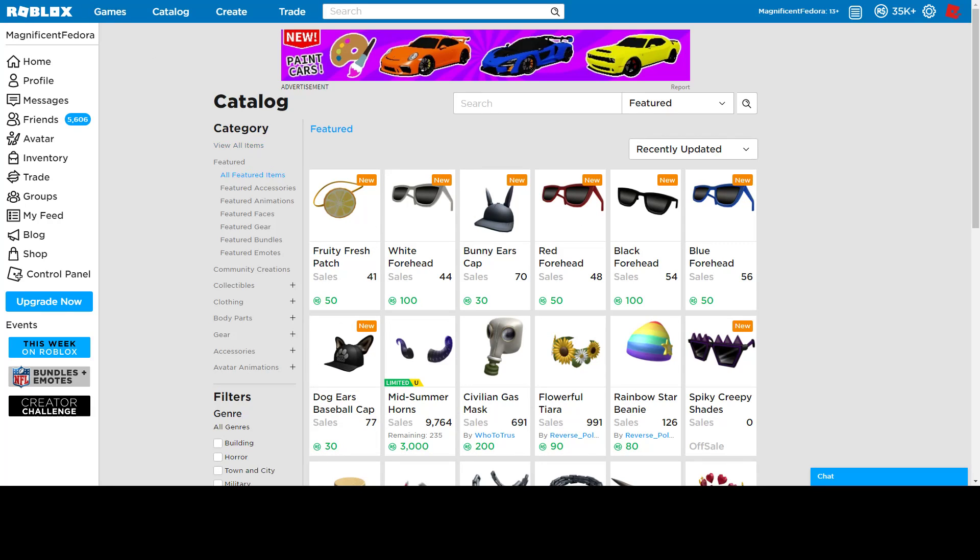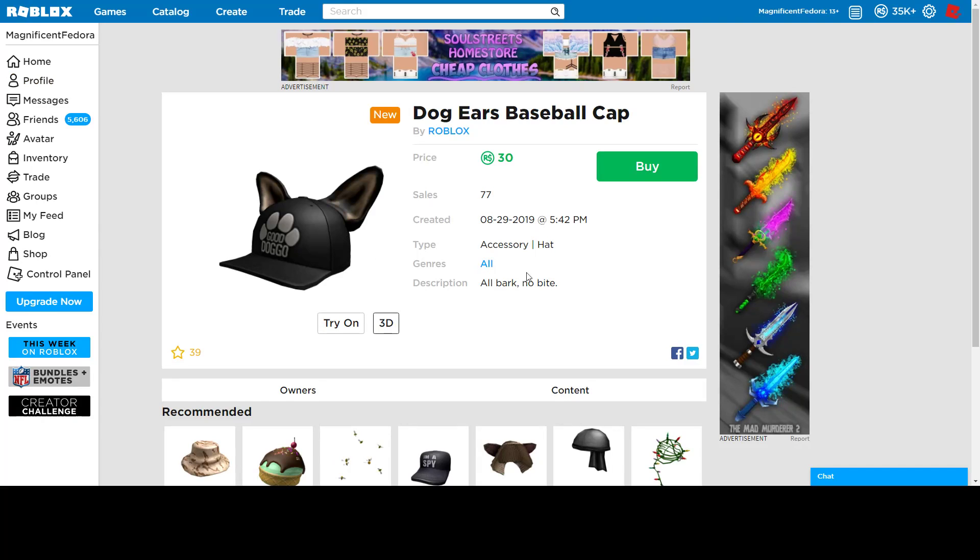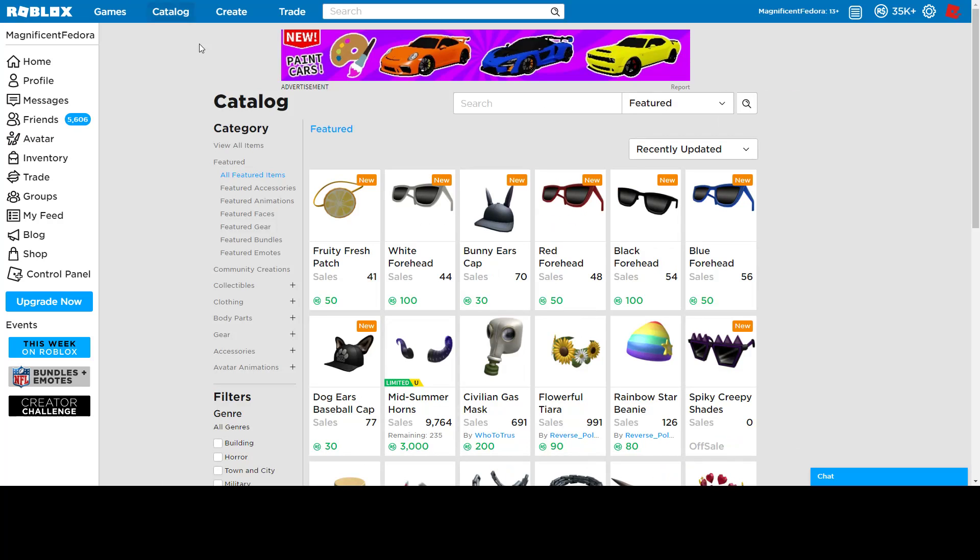Bunny Ear Cap and Dog Ear Cap, 30 Robux — pretty cheap as well. If you like this, go ahead and buy it — just a little cap, so if you're interested, go ahead. 30 Robux for this one. Basically, if you like it, it's pretty cheap. They released the Bunny and Dog Ear Cap, but not the Cat Ear one yet, so not sure when that one's going to come.